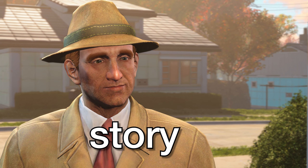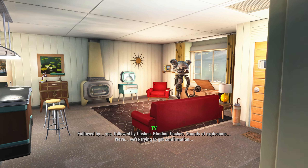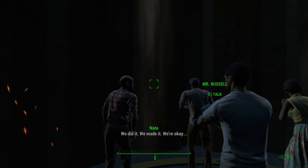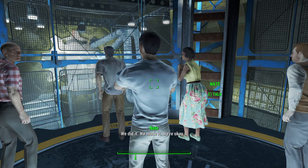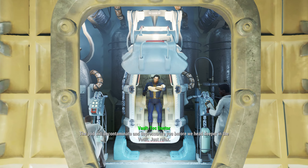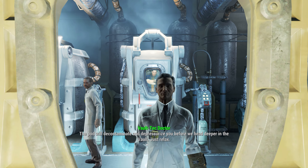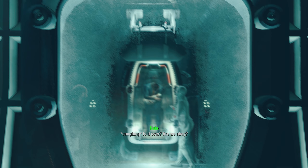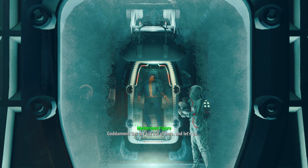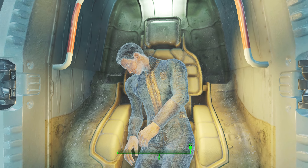Right after character creation, we get a pretty cool playable intro where we get to know our protagonist's family. It's not long before the Great War kicks off with nuclear bombs dropping all over the US mainland, resulting in our protagonist and their family taking shelter in Vault 111. Shortly after getting to safety, you and your family get cryogenically frozen — until a mysterious group arrives to murder your spouse and steal your kid, and you vow to find the culprit and save your son.